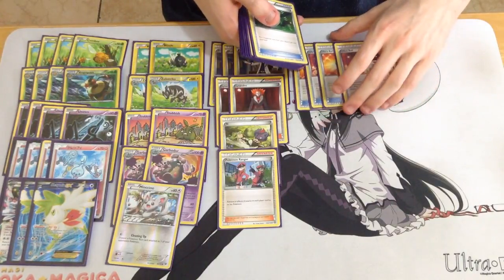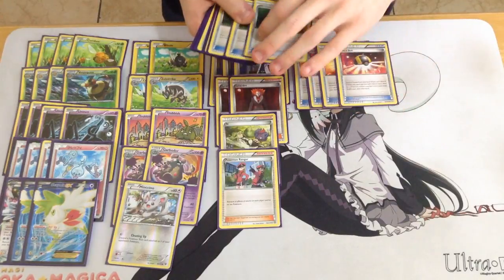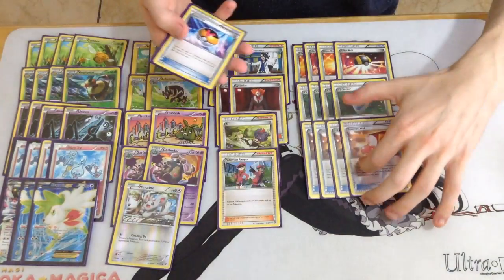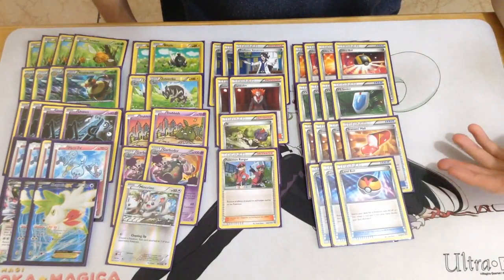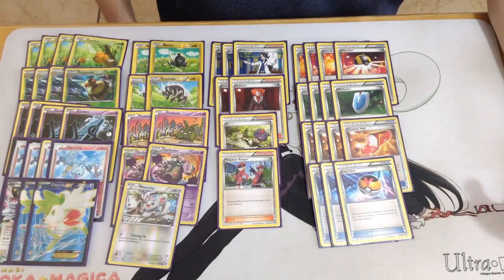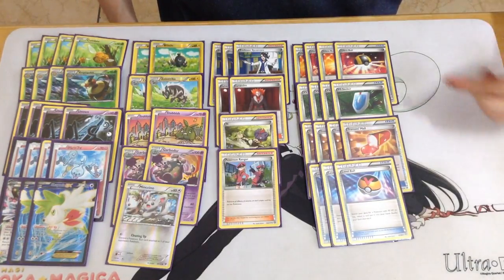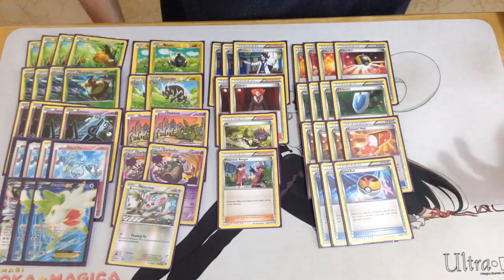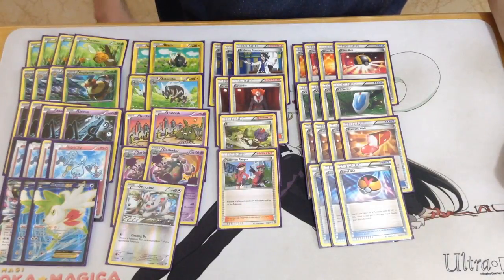Onto the items: 4 Ultra Ball, obviously more important than ever because we need to discard things from hand. 4 VS Seeker, 4 Trainer's Mail, and 3 Level Ball. I've experimented with a 4th Level Ball and a 4th Sycamore, but I think the 4th Trainer's Mail is the best compromise for consistency — a lot of the time I'd draw Sycamore and wish it was a Trainer's Mail instead. We run a high Level Ball count because we want Pokemon in hand to discard, and it also finds all our Vespiquen pieces.